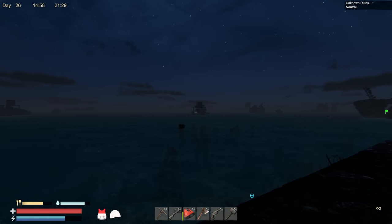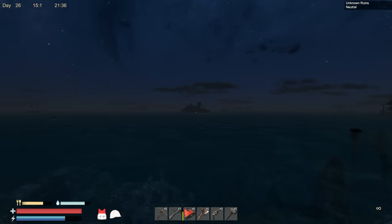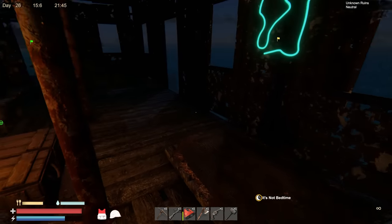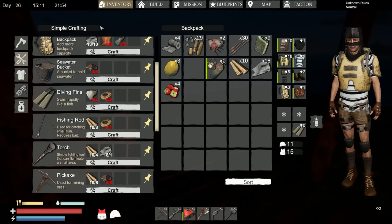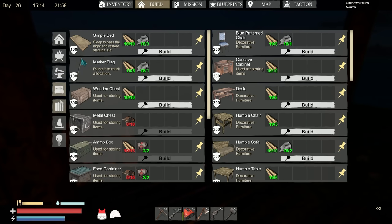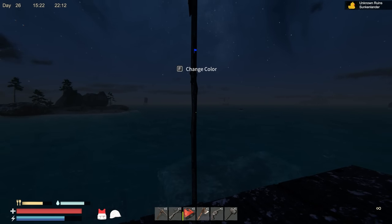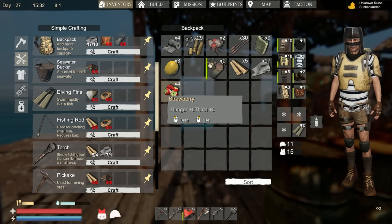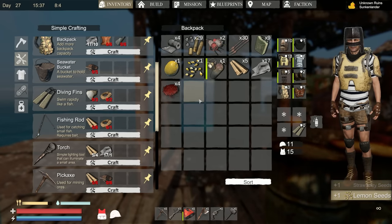I definitely don't remember seeing people over there — they're really close to our base. Oh, it's not bedtime yet! This Unknown Ruins is neutral — should we take it? I need to build a marking flag. Ta-da — Sunken Lander! Can we change it to red? No red option, so we'll go with orange — that's close enough. Let's eat some lemons and then go find some iron so we can get our anvil made.